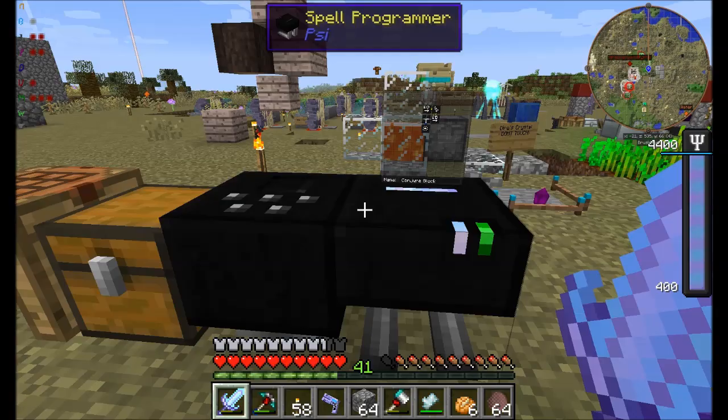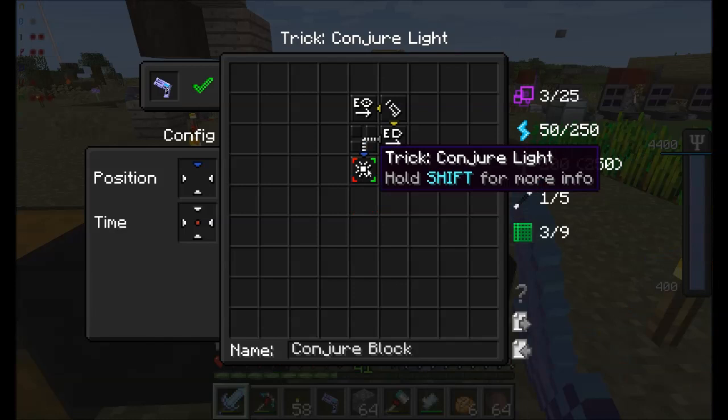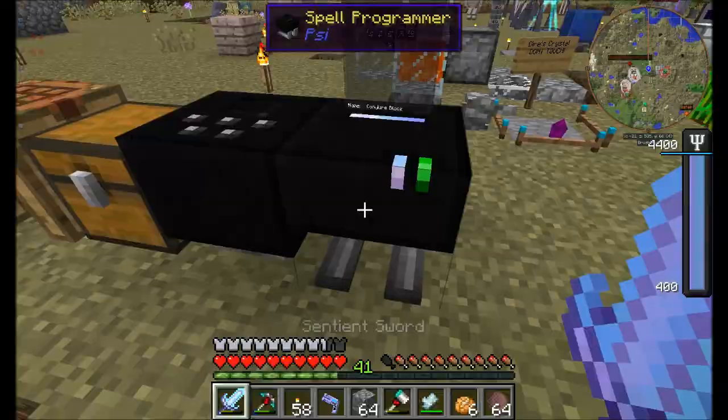So what I'm thinking is, it's trying to put it in the block I'm looking at rather than in front of the block I'm looking at. So what I'll probably want to do is do like a minus one. So let's try this. Let's do vector sum. Let me fix this real quick. Hey, I got it working! Nice.